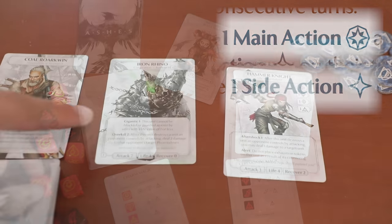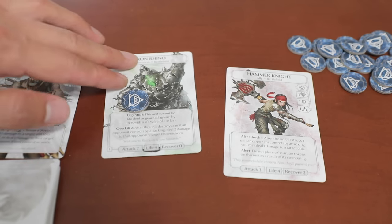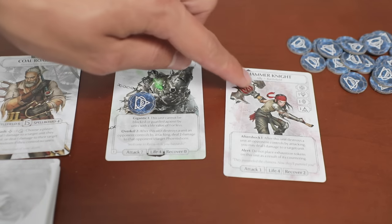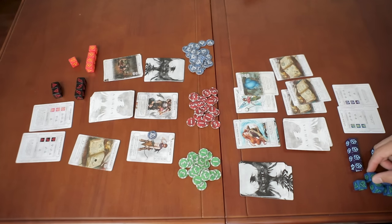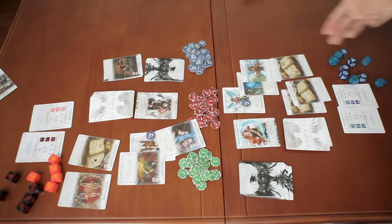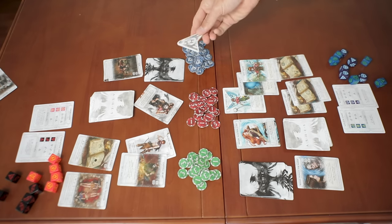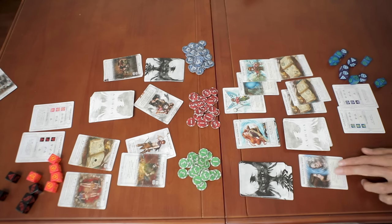When you use an ability on the board or attack, your cards will exhaust — kind of like tapping in MTG, but represented with a token instead. Once you've paid for and performed your two actions, your opponent does the same. Both players keep doing these smaller turns until they both pass, likely because they're both out of dice. Then it's new round time: remove exhaustion tokens, the first player token changes, roll the dice again, and draw back up to five cards.